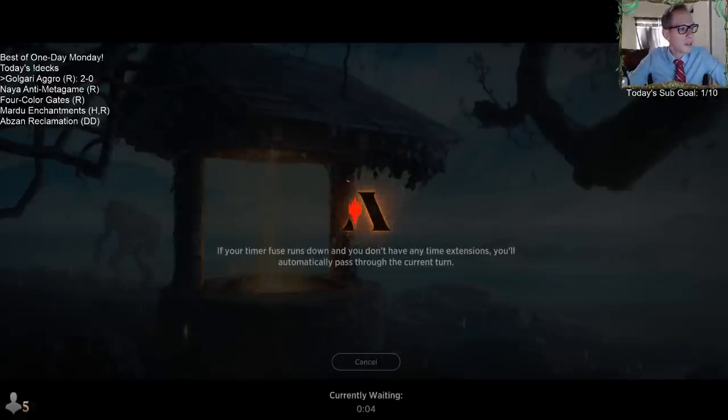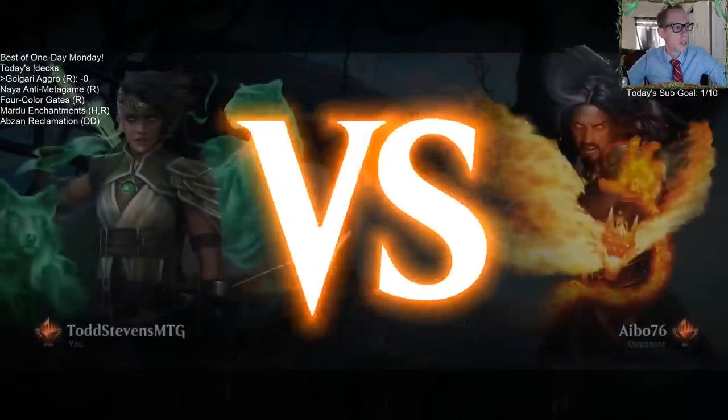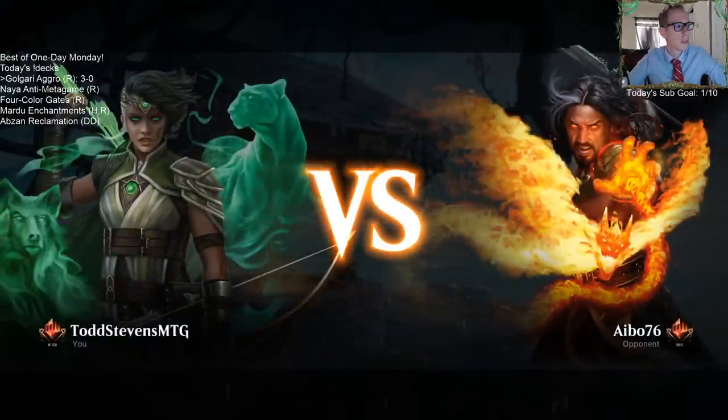Rotting Regisaur into Vivian — quite a strong combination. And we're three and zero.